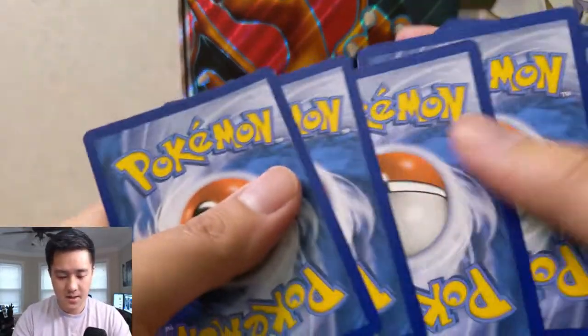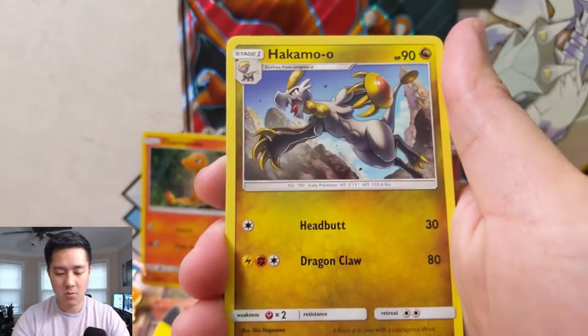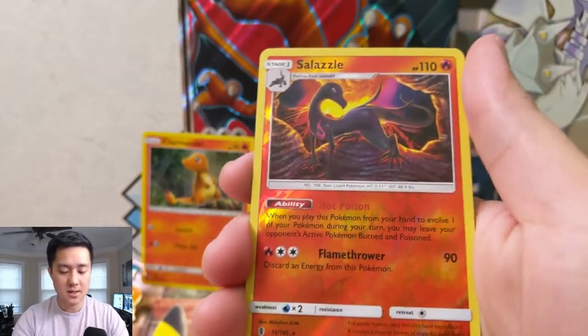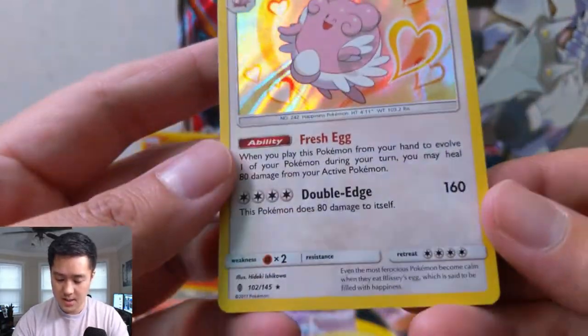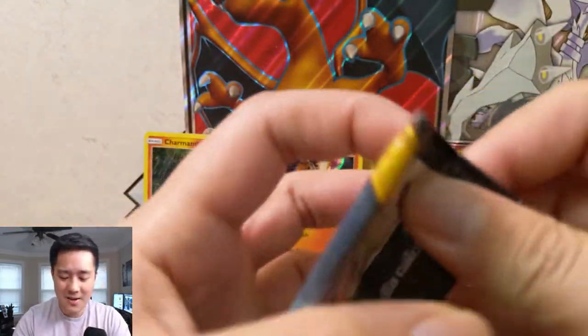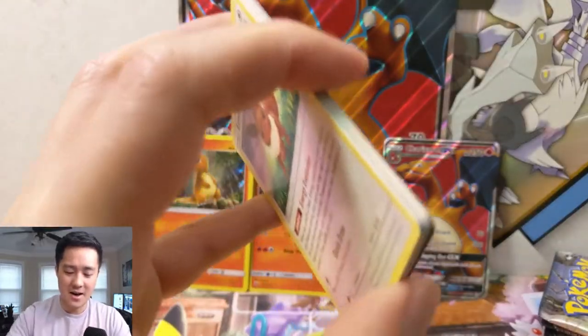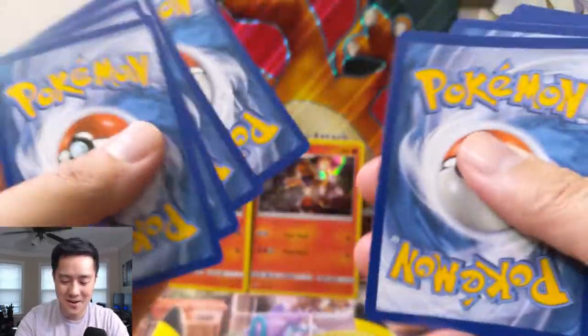On to our second Guardians Rising pack. We have a fairy energy, Hakamo-o, Rescue Stretcher, Carvanha, Fletchling, Litwick, Gothita, Pinscher, a Salazzle for the reverse, and then a Blissey. I do play Pokemon GO, and nowadays there's no such thing as a good defender — they're just variations of bad. I remember the days when you could just pop a Blissey into the gyms and it would take a while — it was a major deterrent, you know.